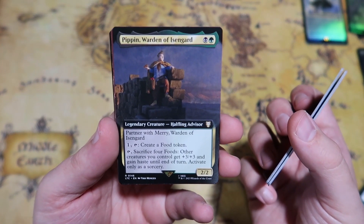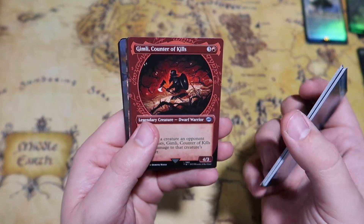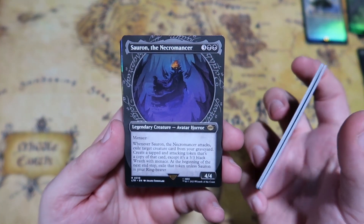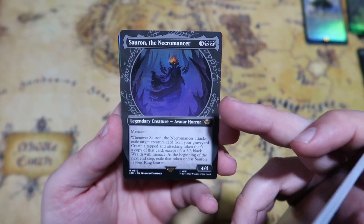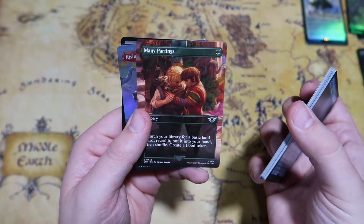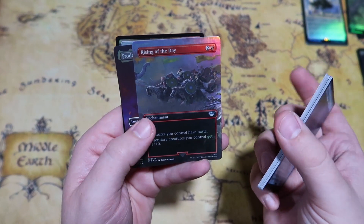Pippin can tap to create a food token, or tap and sacrifice four foods to give other creatures you control +3/+3 and haste until end of turn — activate only as a sorcery. We get Gimli, Counter of Kills — I think we just pulled one of those. Then Sauron the Necromancer, one of the many faces of Sauron we will see in these packs. Pretty cool to see — it's the mono-black version. I think there's a red and black version, and then two versions that are Grixis colors.